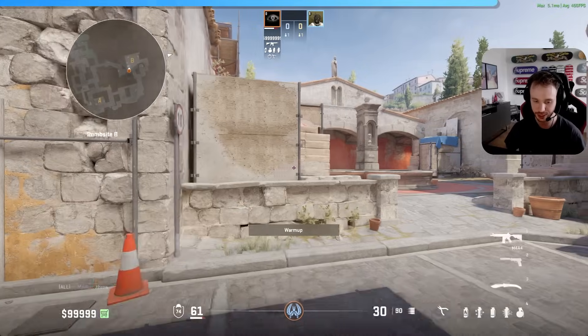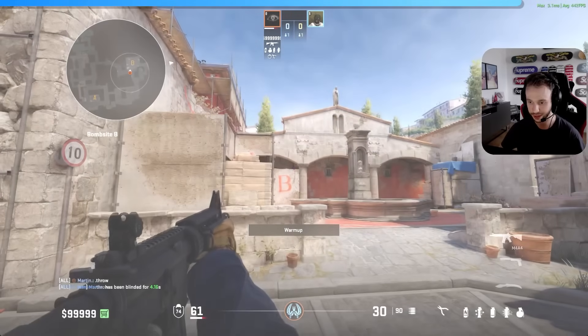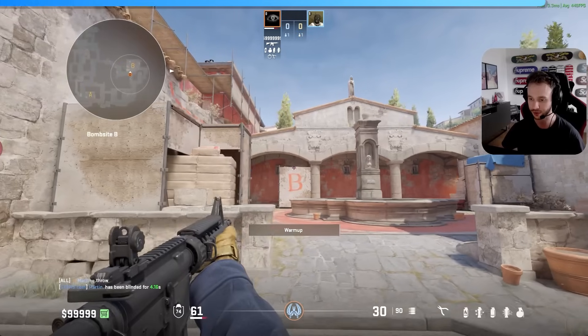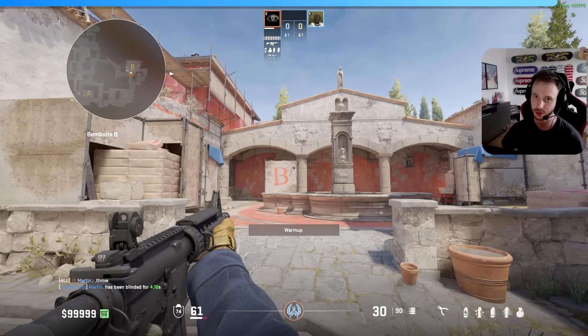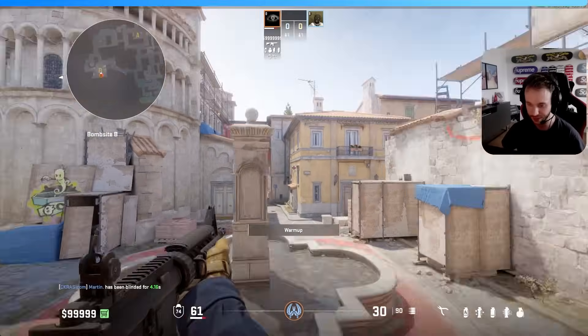By the way, this is how the flash looks from the other side. You're going to be fighting a terrorist up there and you can barely react because you either have to give up the fight and hide, or stay in the open where there's no way to dodge the flash. T's should have a pretty hard time taking B-site like that.